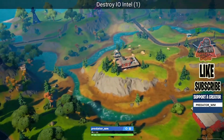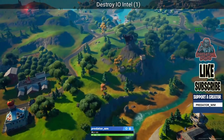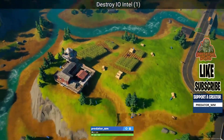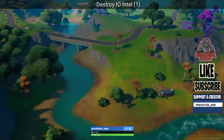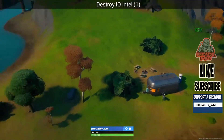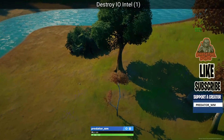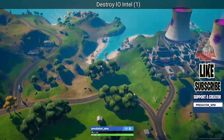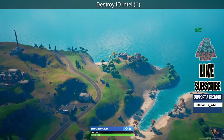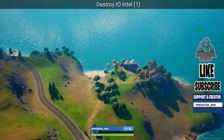Next is 'Destroy IO' — sorry the challenge icon isn't showing up, but I'll show you two locations and you only need one. If you come next to the steel farm over here, there's an RV — it should be over here but it's not showing up. I'll show you another location next to these houses near the radio station, and there's also a shark over here.